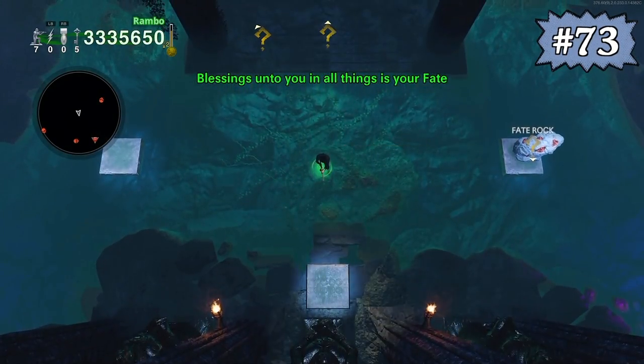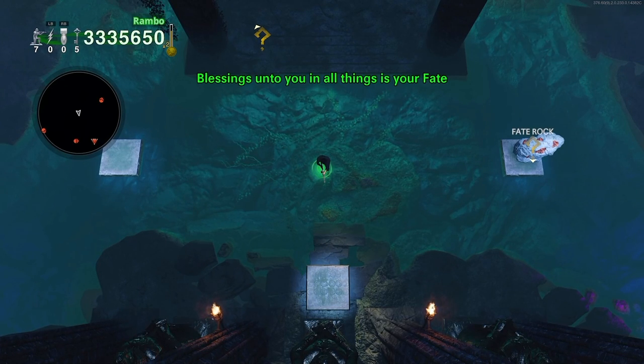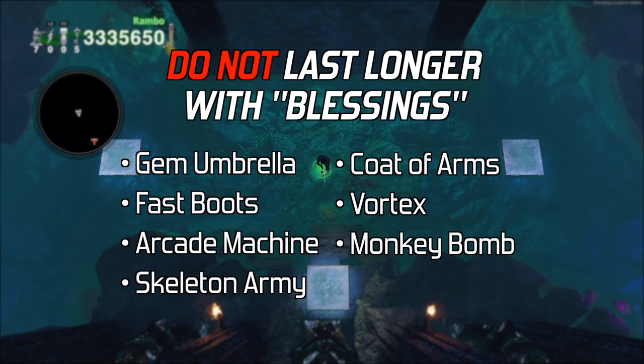With the fate of blessings, many items last 80% longer. However, the following items do not last longer with this fate: the gem umbrella, fast boots, arcade machine, skeleton army, coat of arms, vortex, and monkey bomb.